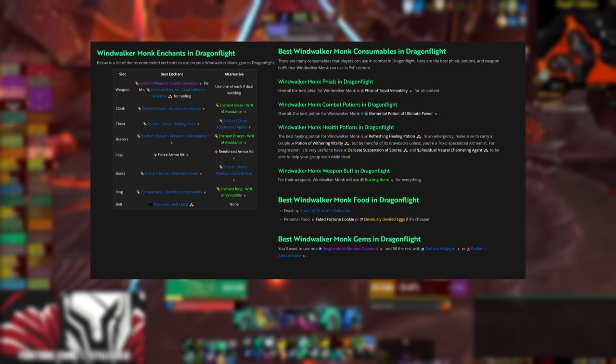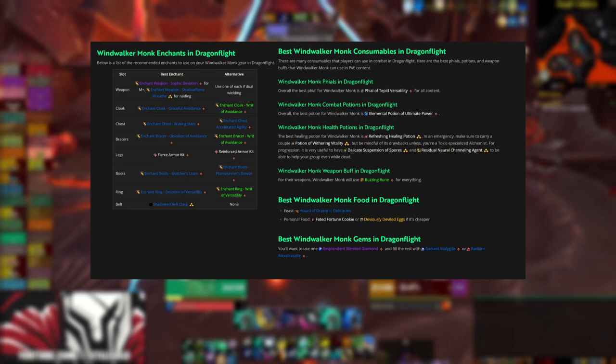Here's a list of the gems, enchants, and consumables that you should be using. Always try to pick up the higher quality ones because they're going to be more powerful than the lesser quality ones — unless they're super expensive, in which case just get the cheaper ones.